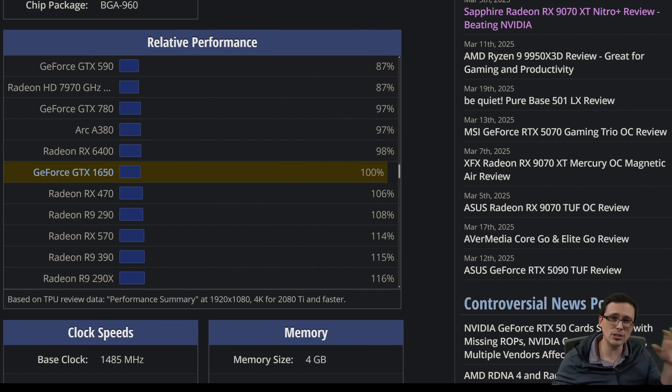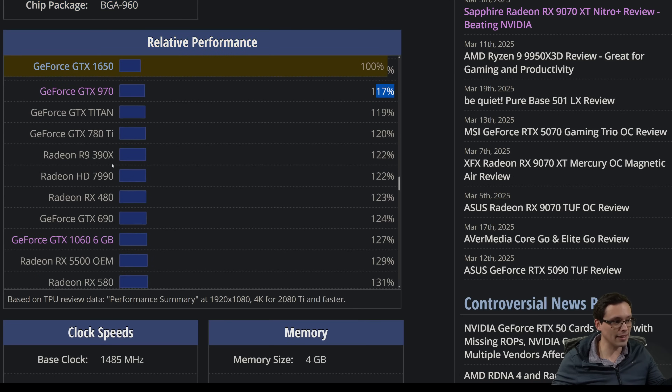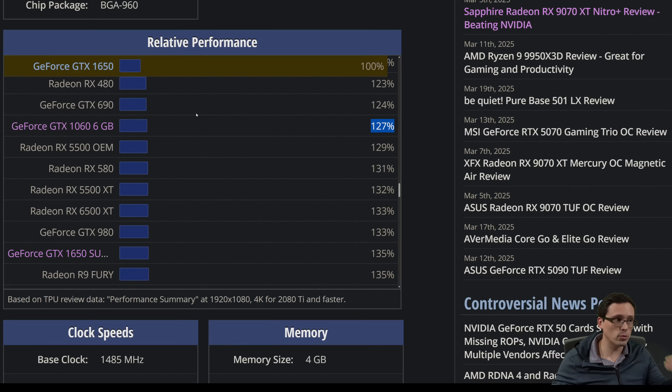If the 1650 gets you 720p 30 FPS low settings, then we'd expect cards like an RX 6400, an Arc A380 — though Intel can over or underperform in various games — or a Radeon RX 470 to be in a similar tier. If we scroll up to more powerful cards like a GTX 970 with enough VRAM, or a GTX 1060, which is actually more powerful than what they're listing here, you can kind of get an idea of what you'd expect.